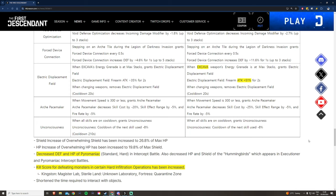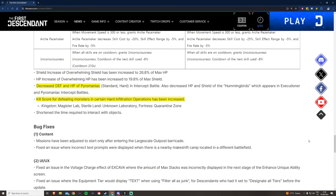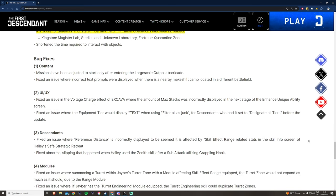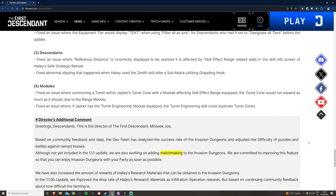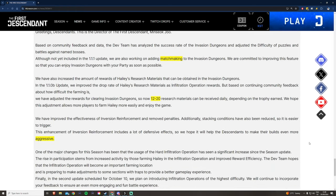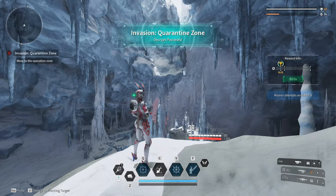A few other changes worth highlighting: they buffed Excava's perk from 35% to 51%, and they nerfed the HP and defense stats for Pyromaniac. They also increased the points for some dungeons like Magusher's Lab, making it easier to complete with high points so you can get the double amorphous materials.